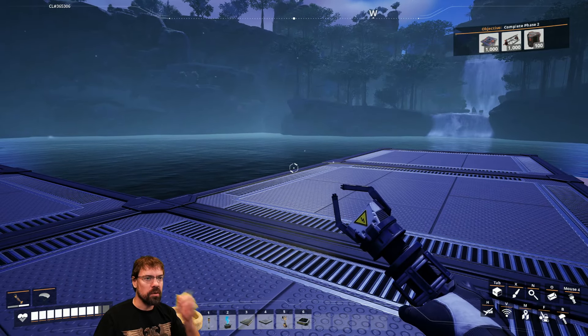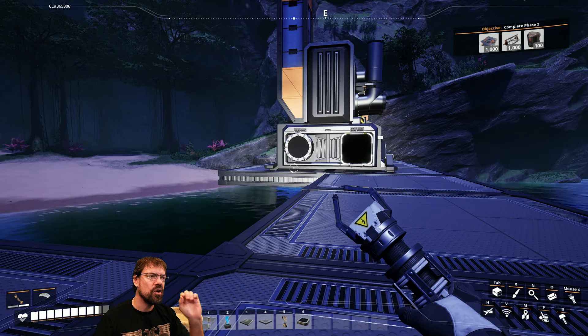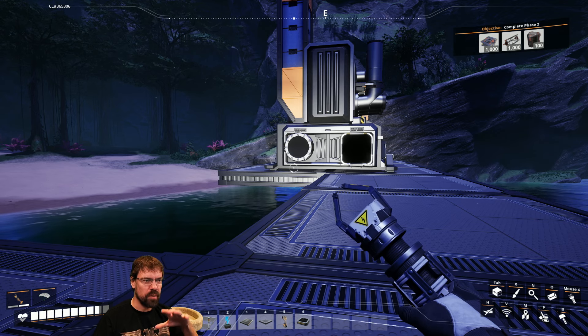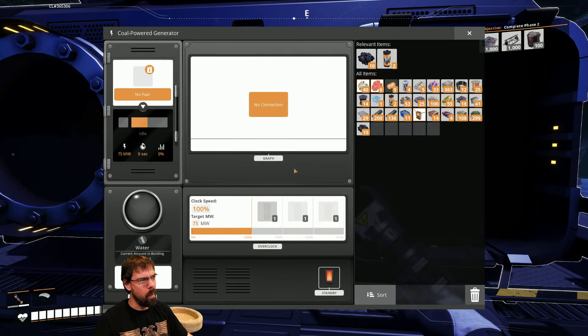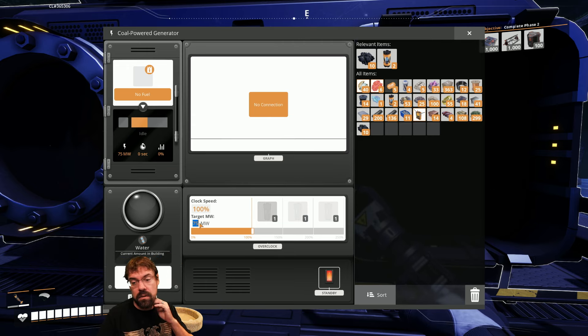The streamer realizes they need 20 more iron sheets and starts planning to head back. They ask chat how many coal generators equal their current biofuel burners. Chat clarifies: biofuel generators produce 30 MW each, coal generators produce 75 MW each. With 6 bio generators at 180 MW total, they'll need at least 3 coal generators, but should probably aim for 4 or more.